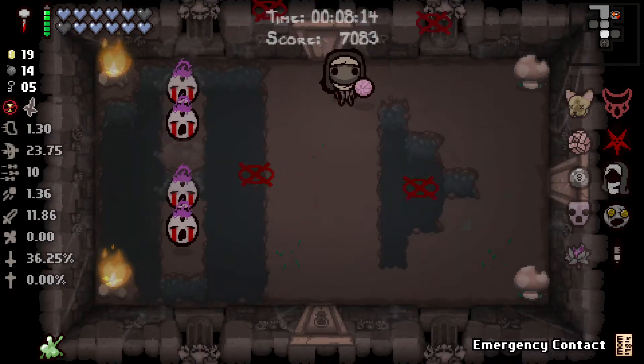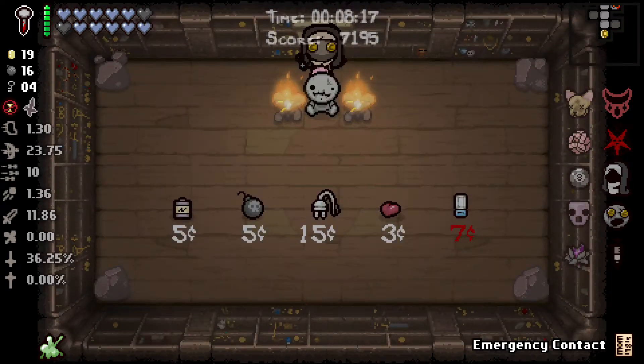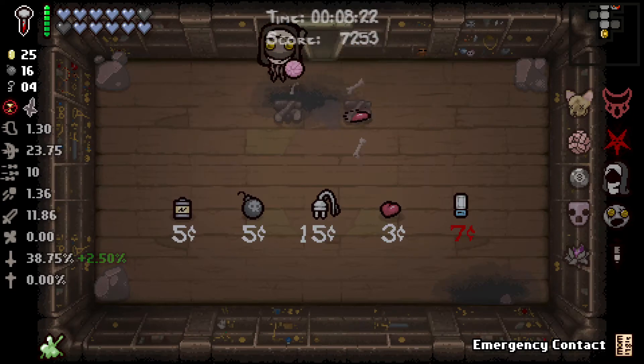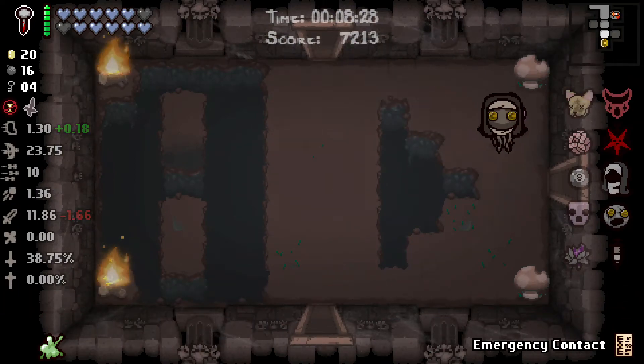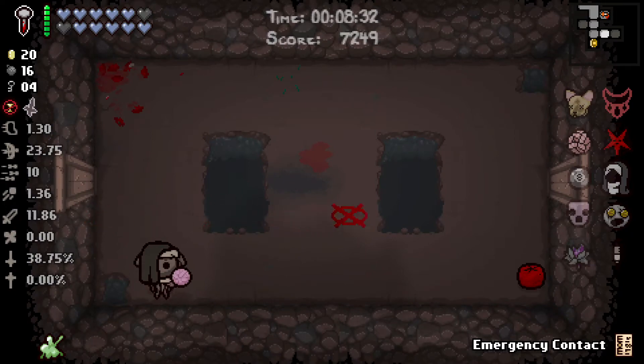When you find stationary enemies, they're going to be easily cleared in rooms like these. Shop — I can just do it for the sake of it at this point. Catacombs 2 — making good time actually. This might be the fastest challenge I've ever done.